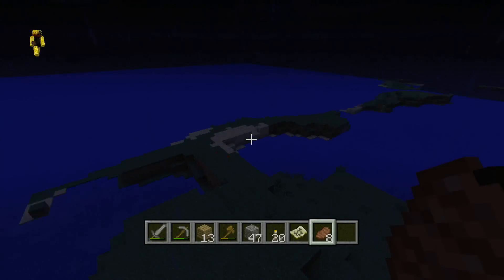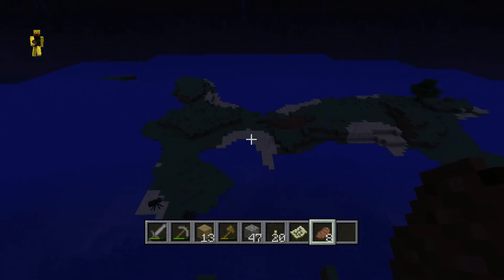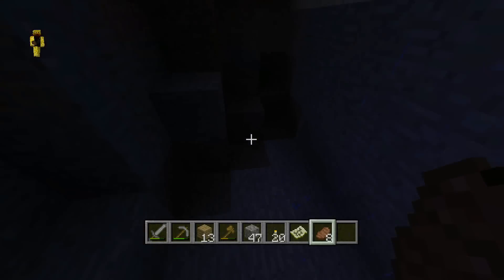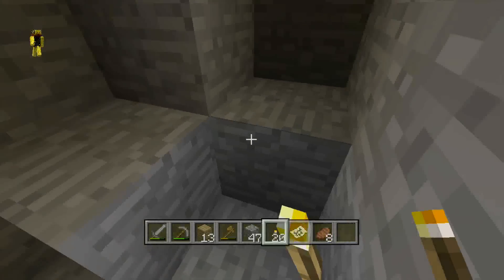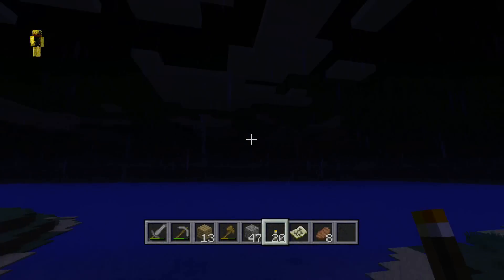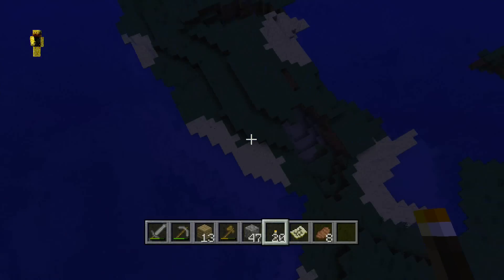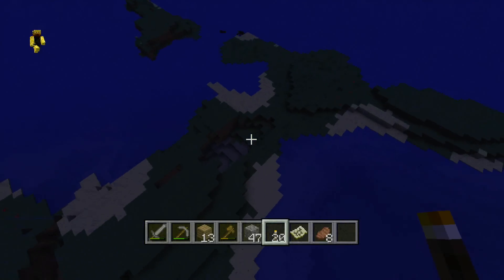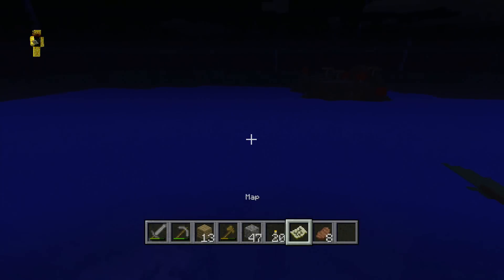Over here is another one — it's not a mushroom biome, but it's a pretty good island. As you can see, monsters spawn on it and there is a cave here, but the cave doesn't go that quite deep. It's a pretty cool cave though — there's something about it I like. There's trees on here too, so if your friends want to come on they can start on this island. There's also iron here, so you know, iron — it's good.